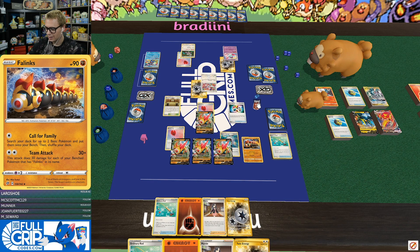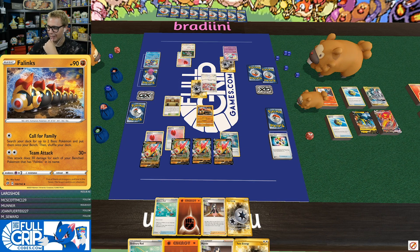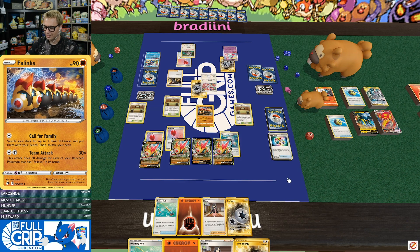We're going to Ordinary Rod for the two Phalanxes back in the deck. I'm going to Capture Energy and search for one of those Phalanxes. Attempt Turbo Patch — that's tails. Dang. Brady's got Boss's Orders as his top deck — did you stack it? The Poltergeist with Twin Energy works. Alright, GGs. So close — ran out of boys. Game two.